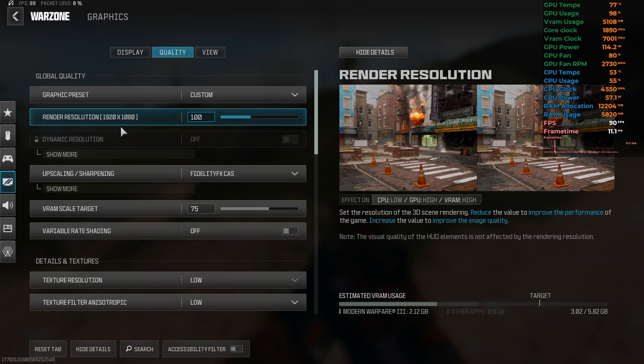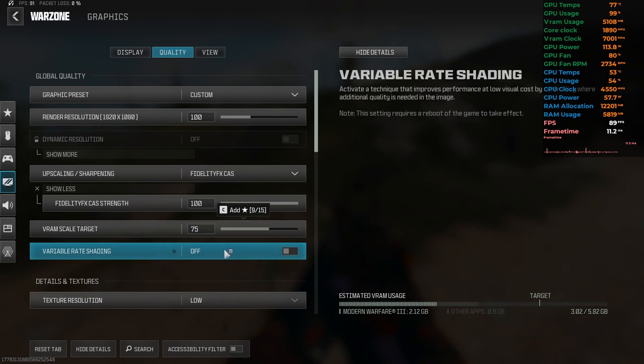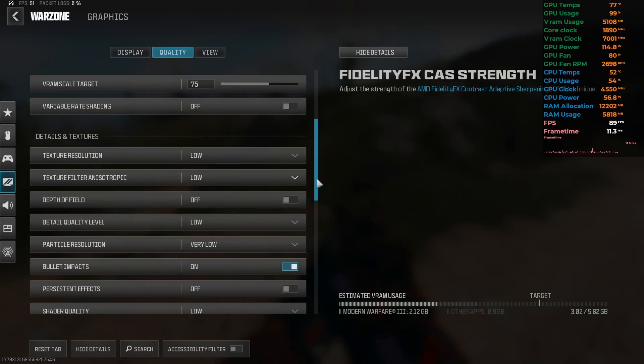In quality settings: resolution scale is set to 100, upscaling is FidelityFX CAS at 100 percent. For VRAM target scale, this is going to be the best part — set it to 75 percent if you have a 6 gigabyte VRAM GPU. I'm not sure about other GPUs, but for 4 gigabyte VRAM I'd recommend 80 percent, and for 8 gigabyte or higher VRAM, 75 percent is the best spot.